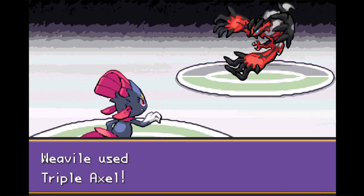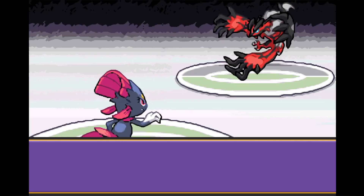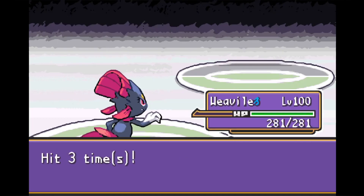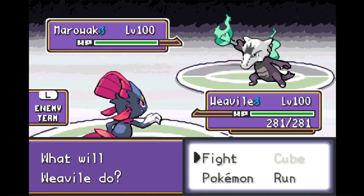We're in a great position — Weavile is faster, we outspeed him, go for Triple Axle. We cannot even think about missing here. All three hits connect and E-Veltle goes down to the Triple Axle. That's one down, five to go, as Alolan Marowak comes out next.